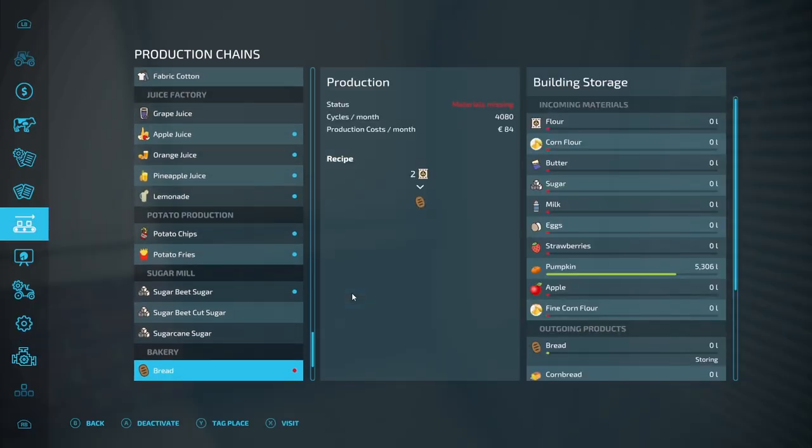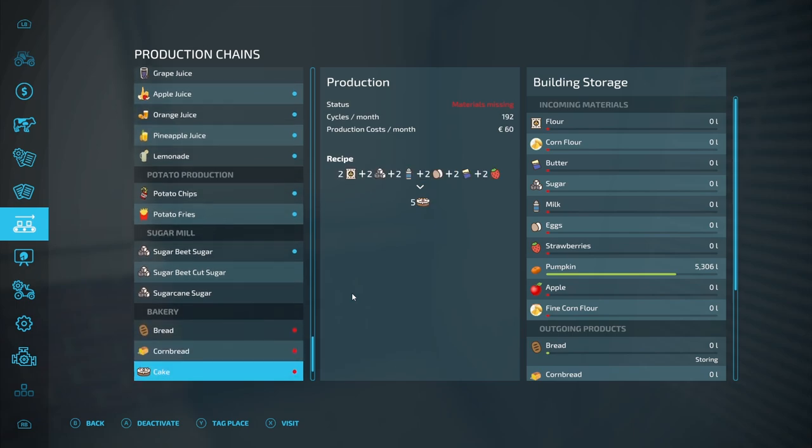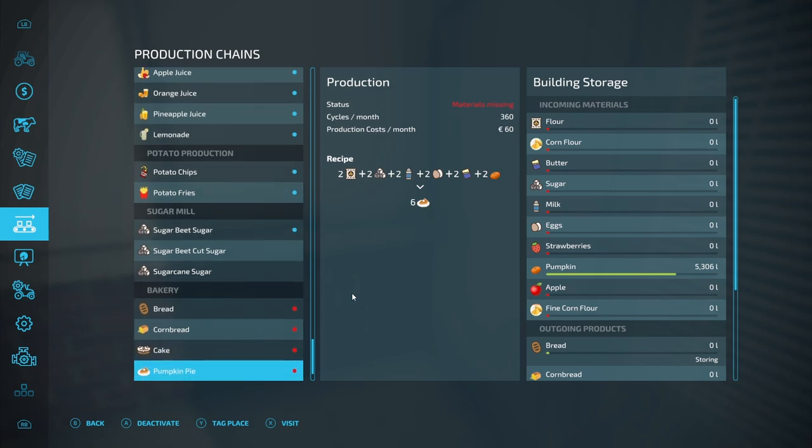Let's have a look and see. Bread — we're not going to do cornbread now, maybe later. So there are quite a few things that we need: flour, which is going to auto-deliver; sugar will auto-deliver; milk we're putting in now; eggs we'll have to bring down; butter we'll get from the dairy. Most probably in this little delivery cycle, strawberries are going in now, so cakes — yeah we can do that. Pumpkins are pretty much the same recipe except for pumpkins instead of strawberries, so we should be able to produce those.